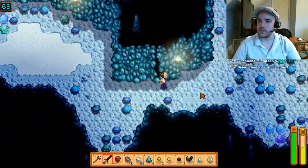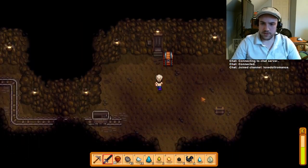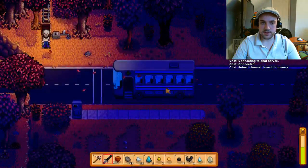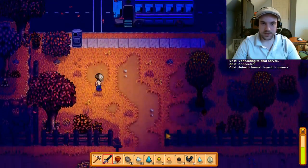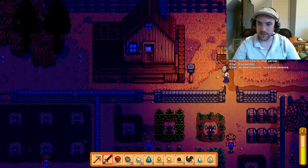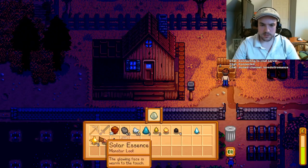I think I missed the adventurer's guild at this point — I should have left earlier. So I'm just going right back to the bus stop, which is so convenient. That is an amazing help, especially if you're in the mines down to level 130 — you can get back to your town so fast and not worry about falling asleep.